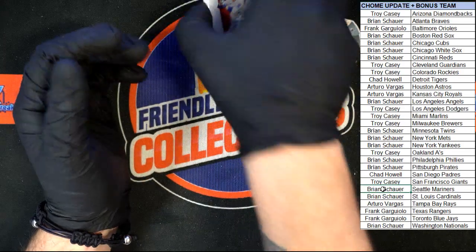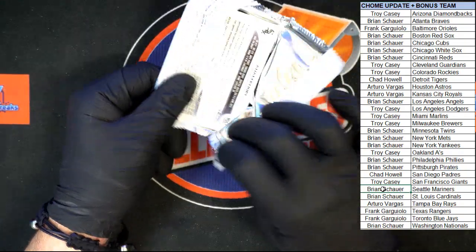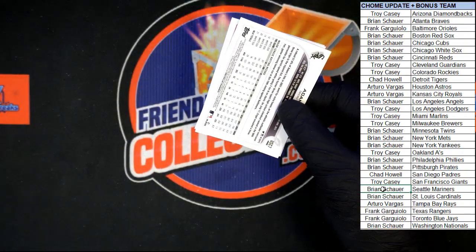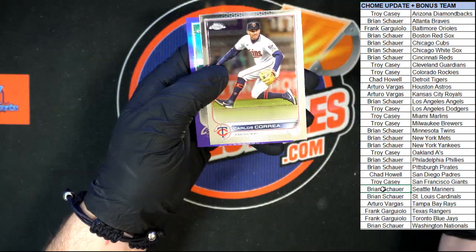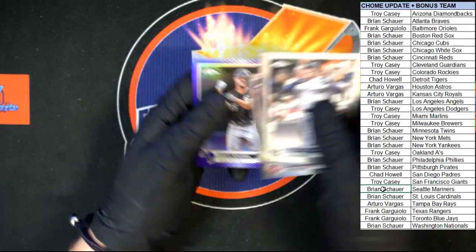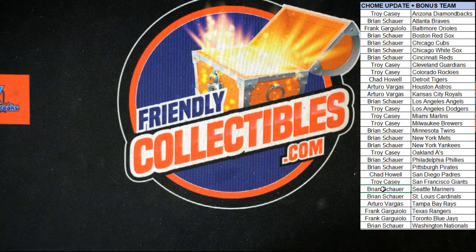Last pack in this box — we got Trevino, Lodolo, Correa, and Adam Angle to end it off. Last purple. All right, that's going to do it for Box 205 of Topps Chrome Update!